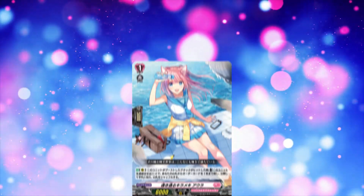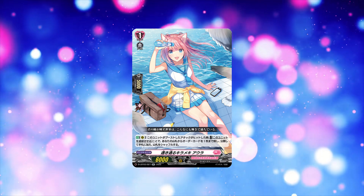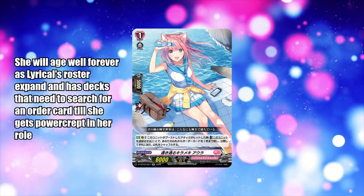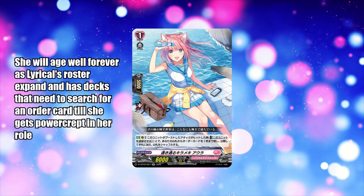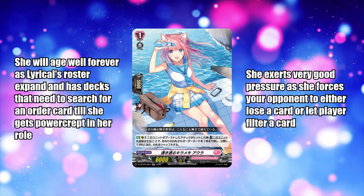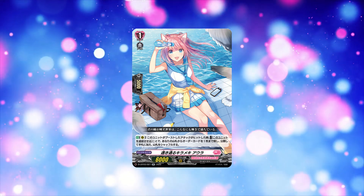Starting off with number 10, which might be a little bit of a surprise for a lot of you guys, we have Clear Shimmer Aura. Clear Shimmer Aura is a good relic from the past that we shouldn't forget about, as it is still useful, especially considering that we are going to be receiving more Radical Red Light as we move on into Divine's era. It is a really good pressure card that can force your opponent to decide whether to minus one by guarding or letting your opponent plus one with the filter, because the aura skill essentially helps you search for any other card.